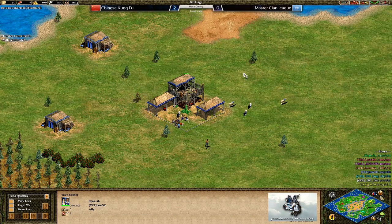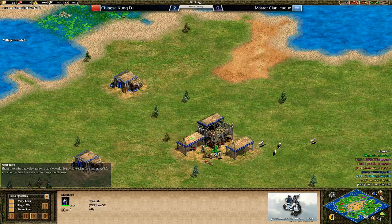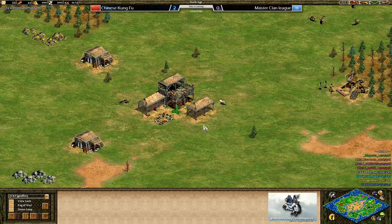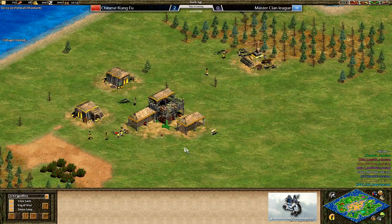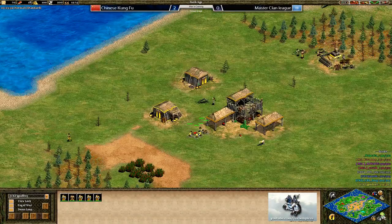Down to the very south of the map for the CKF team: in blue we've got I Am Okay, playing as the Spanish on the flank position. In the pocket in teal we've got CBJ Lang playing as the Koreans. The other pocket player is PBTD in grey playing as the Persians. And up to the north east for CKF is Jeffrey playing as the Aztecs on that flank position.